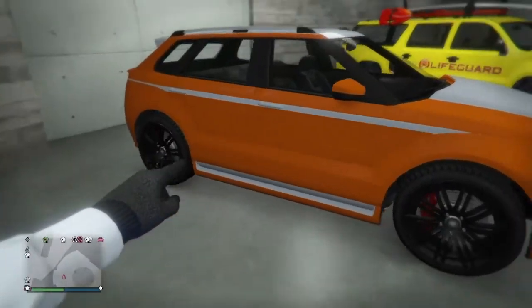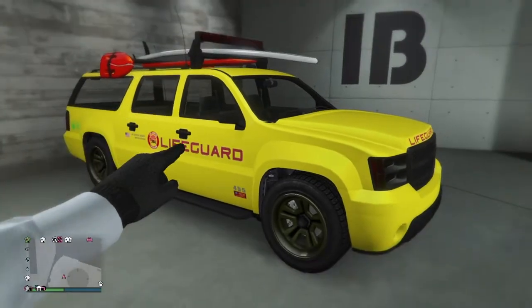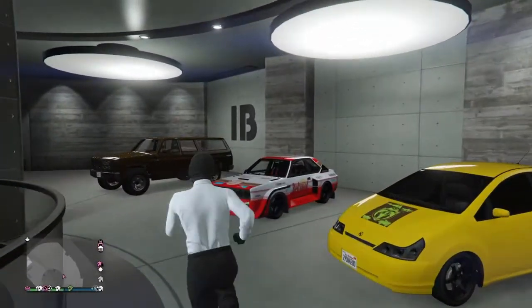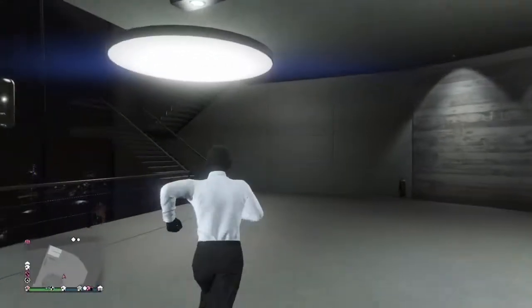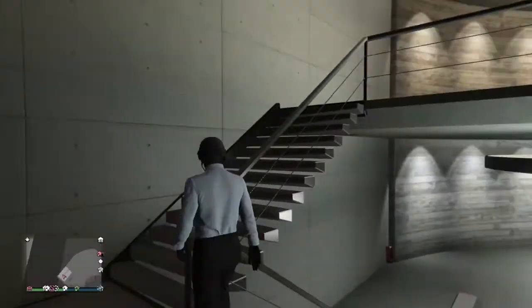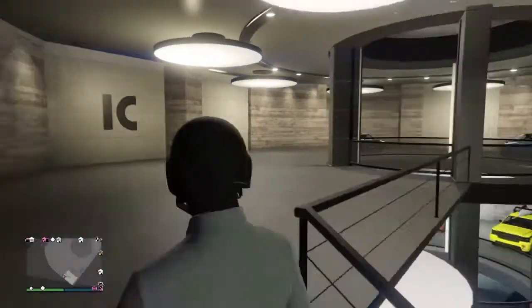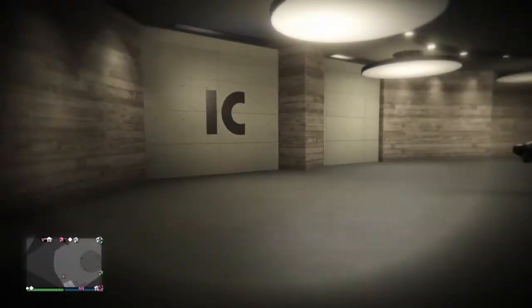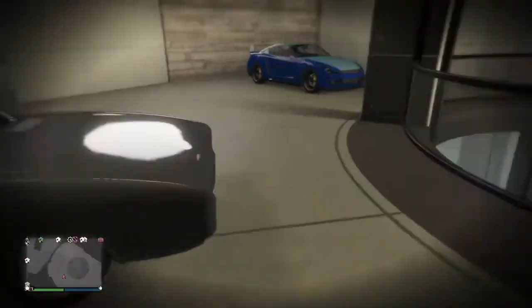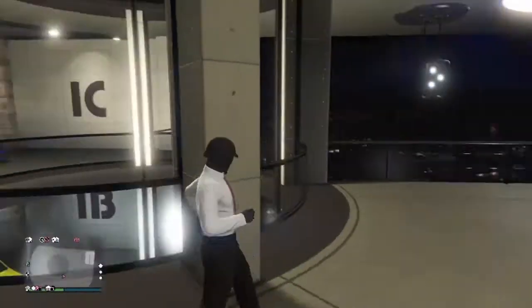We got the Bentley in an orange colorway, really love it. We got the lifeguard truck. There's something else upstairs — we got the Dukes up here and a free Elegy. Time to head to the next garage.